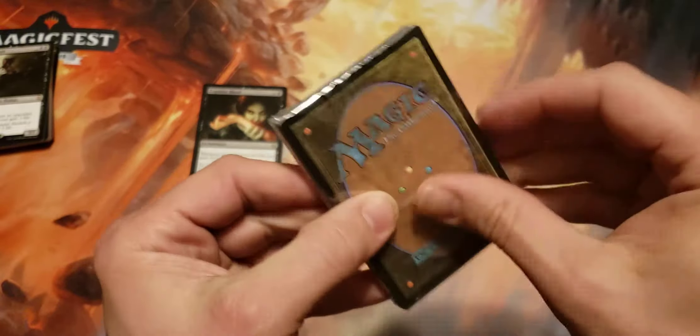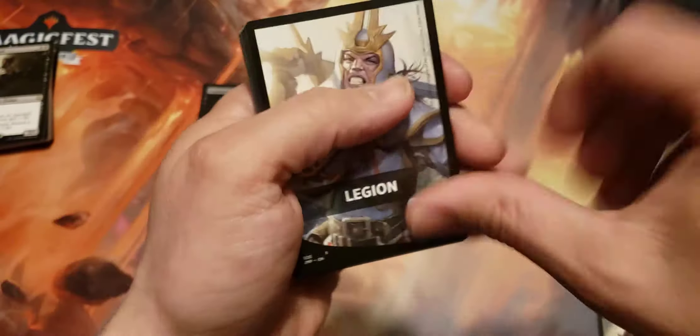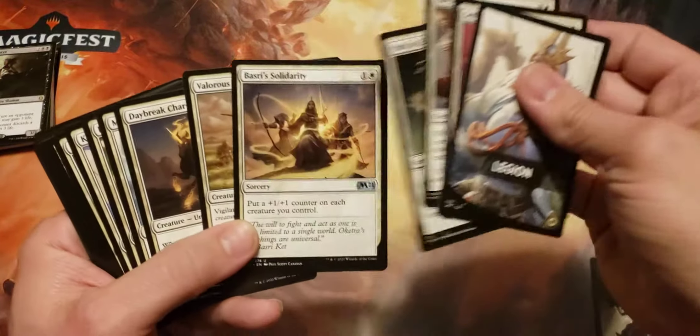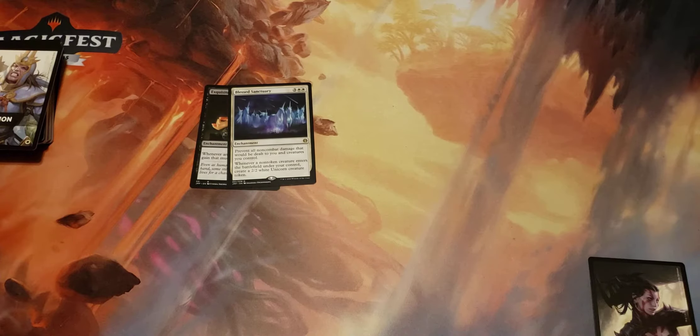Third pack. What do we got? Legion. Not a very fun one here. I think there might be a good card in here, like Cathar's Crusade or something. Yeah, Blessed Sanctuary — that's an okay card, I guess. You got the exile in there. That's pretty cool.